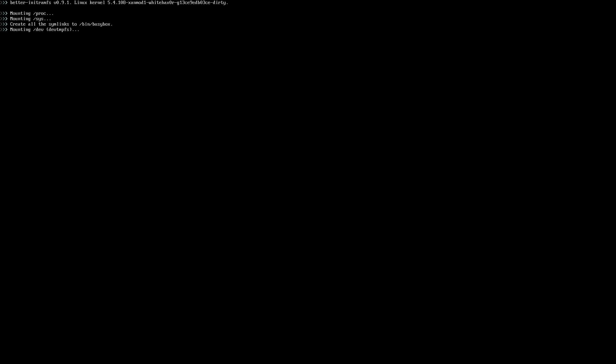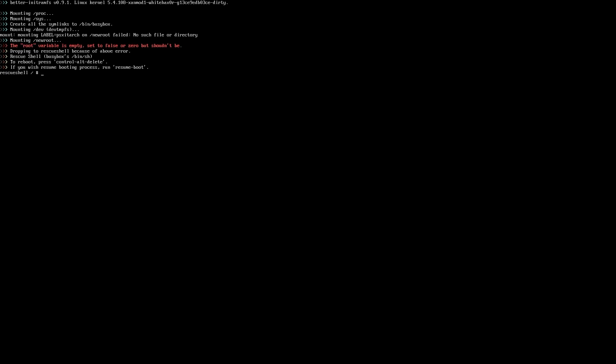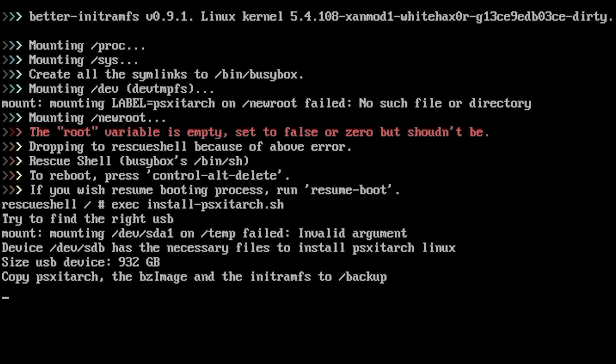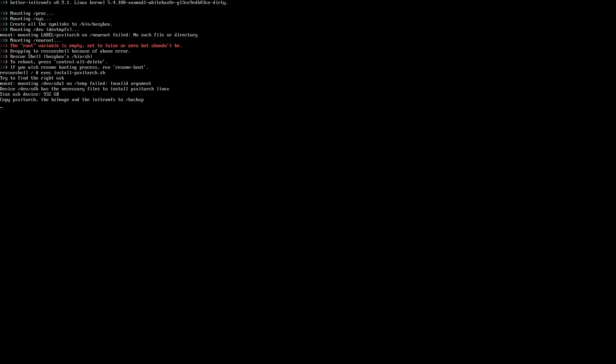Once you're at the shell screen, wait — it will give you an error, and that is expected. Don't panic. After the error appears, type: 'exec install-psxitarch.sh' and press Enter. It may say the initramfs file failed to copy — don't worry about it. Wait here; it detected my USB size at 932 gigs. The installation will take about 10–15 minutes depending on your hard drive.